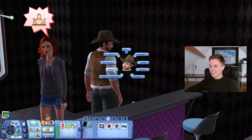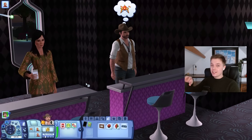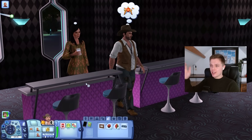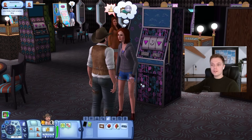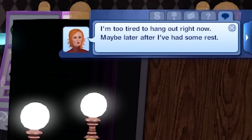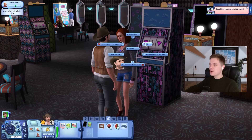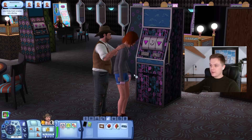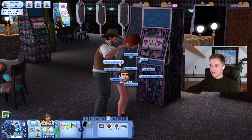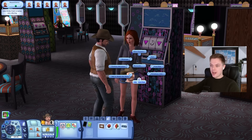Oops, I said goodbye — wait, wait, I wasn't done, sorry! I've been learning Italian in my spare time so I said 'ciao' which means hello and goodbye. Ask out on date — please say yes this time. No. 'I'm too tired to hang out right now, maybe later after I've had some rest.' I appreciate the honesty but I'm starting to feel a bit ill — sick of your shit Lola. She's still letting me do other interactions even though she said she's too tired to go out, but she's missed out on a whirlwind night.